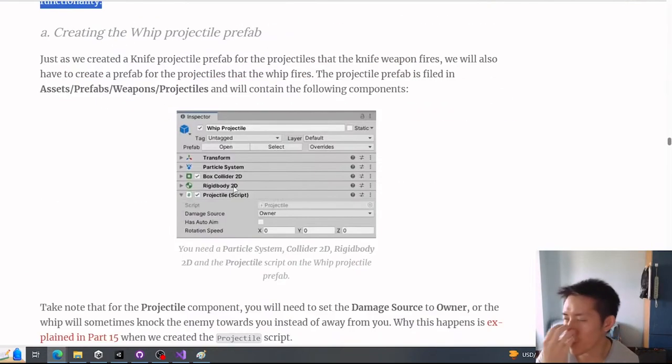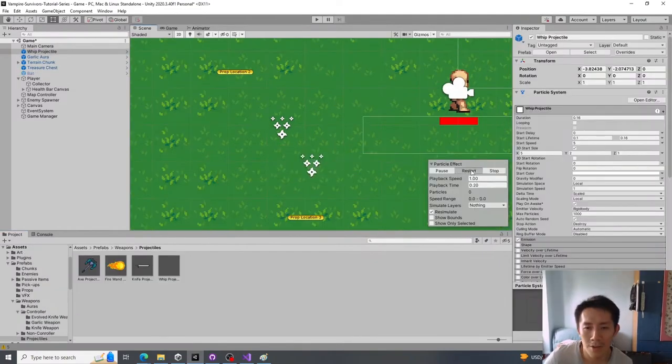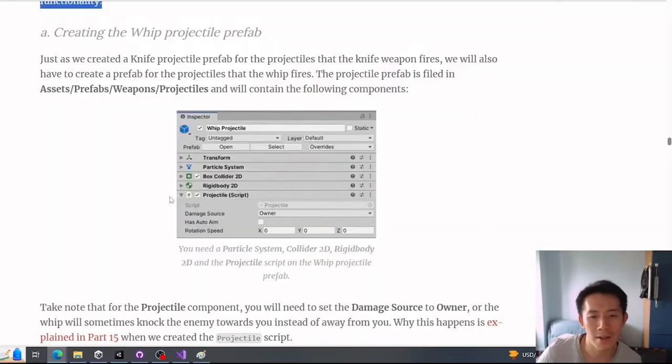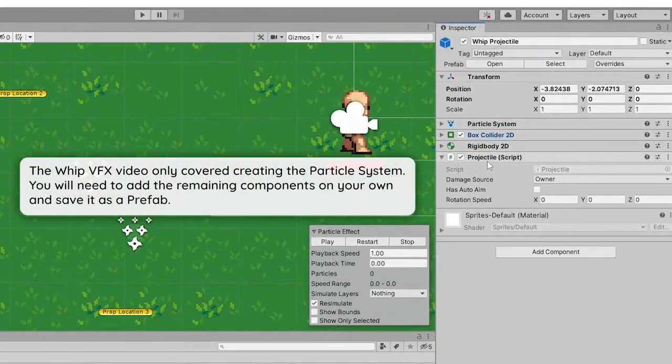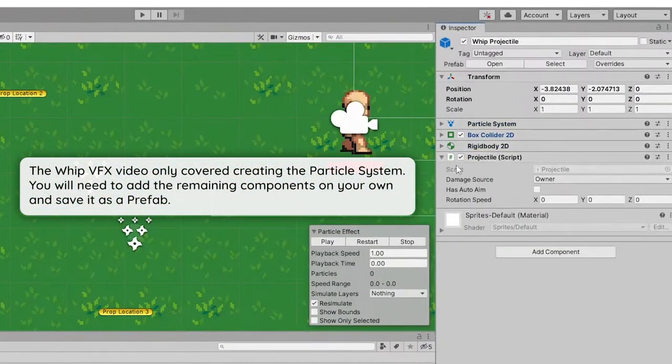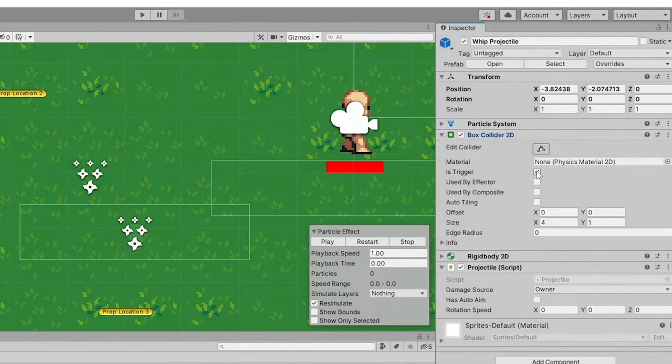The next weapon is the whip. Instead of being an aura, the whip is a projectile weapon. You'll need to create a whip prefab. The whip projectile has a particle system, a collider, and a projectile component — plus a Rigidbody2D, since it needs to register collisions. Make sure the collider is set to trigger so it doesn't push things around.